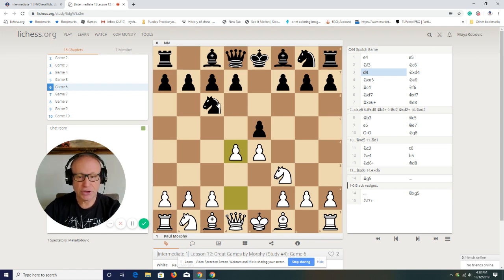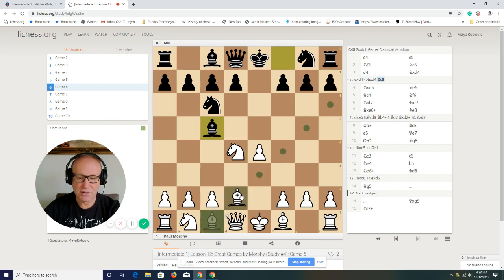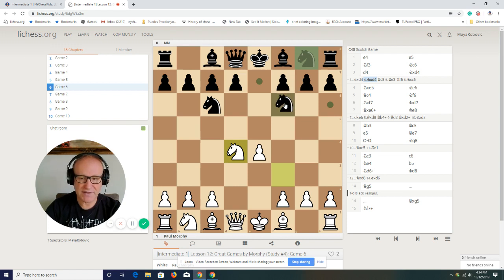Now if you are black, you don't want to take with the knight — you want to capture with the pawn. If the knight takes on d4, I think the easiest for kids is Knight f6, attacking the pawn on e4. You can also play Bishop c5, but sometimes kids make mistakes and lose the piece — Knight c6 and then the bishop takes on c5. If you want to play Bishop c5, then you have to play Queen f6. But if you are black, the easy move to play is Knight f6.